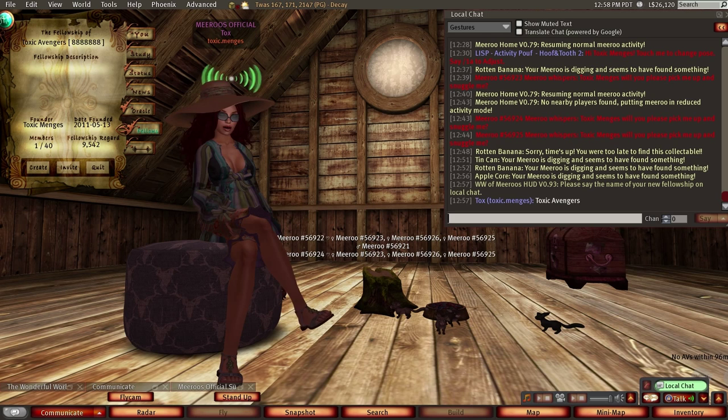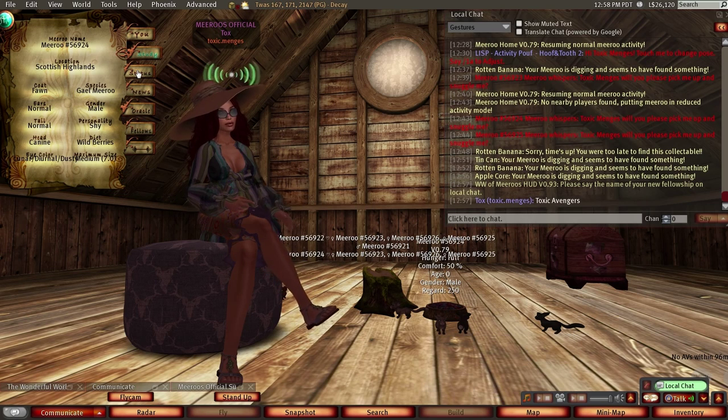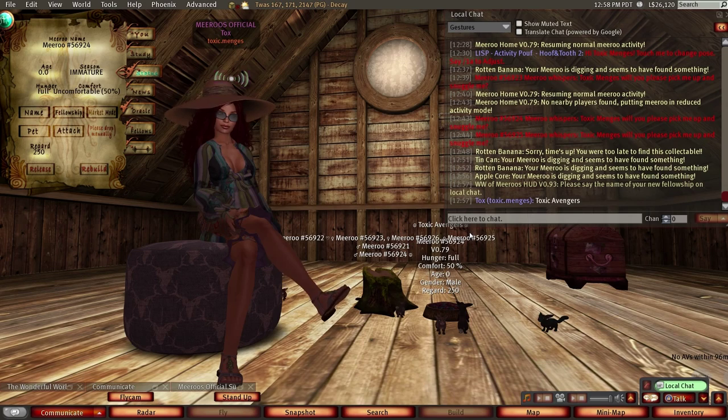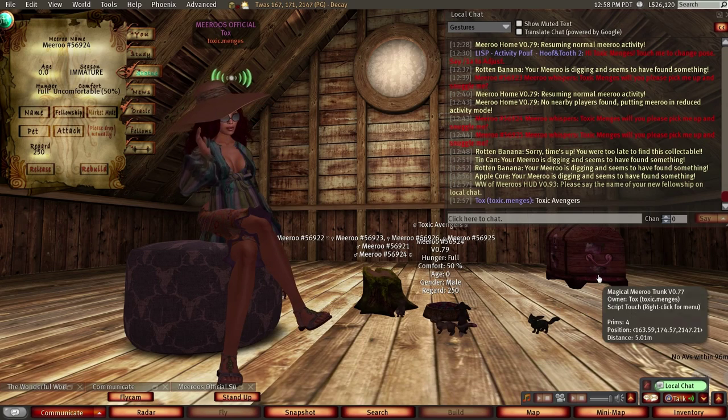Now how do you add your Mirus to your fellowship? Again very easy. I'm going to click on this little chap here, click on status, and as you can see here it says fellowship. Click it once and as you can see it says Toxic Avengers — he's now in my fellowship. I'm going to repeat that for all the Mirus here.